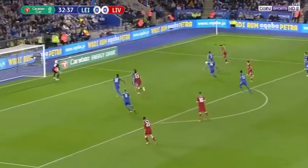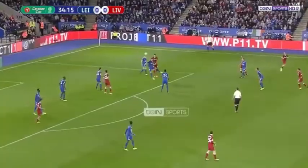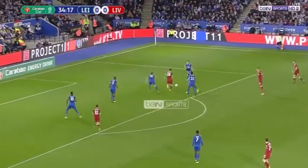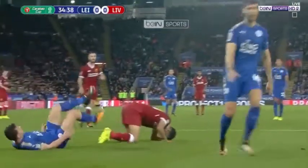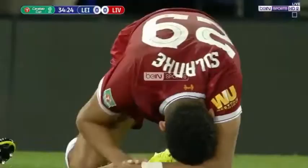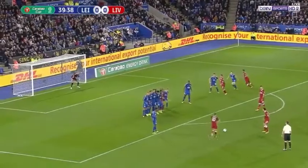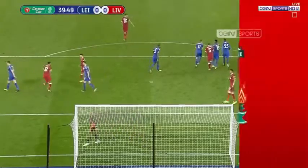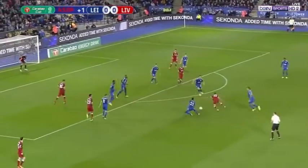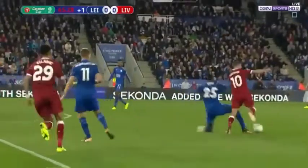Run here for Coutinho. Now Oxlade-Chamberlain. Solanke waits, Morgan gets to it first. And Solanke for Liverpool, stopped by his England number 21 colleague Ben Chilwell. The wall is ten yards. That's Coutinho for Liverpool. Coutinho trying to wriggle his way through. It'll fall for Solanke, and it's over.